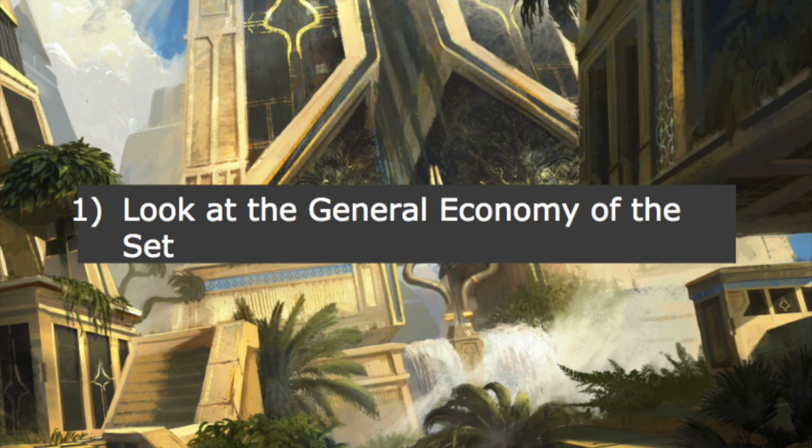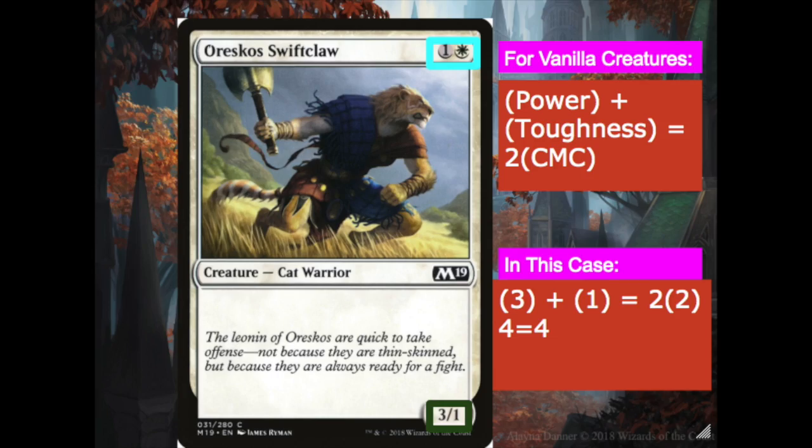So the first thing you want to do when you're evaluating a set is look at the overall economy of the cards. As a general rule, the power and toughness should add up to about two times the casting cost of the card — this is for vanilla creatures. So basically a 3/1, that's four total power and toughness for two mana — that's fair. A 4/1 for three mana would not be fair because it would not fit this rule. Anything above that generally indicates that some of the cards in the set are going to be more powerful and better.